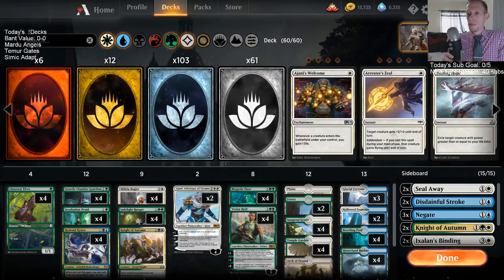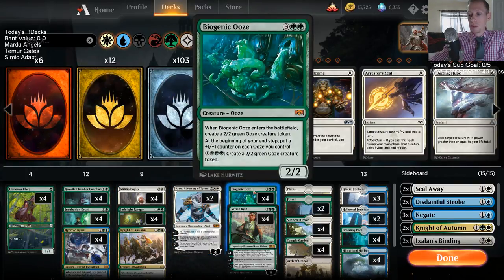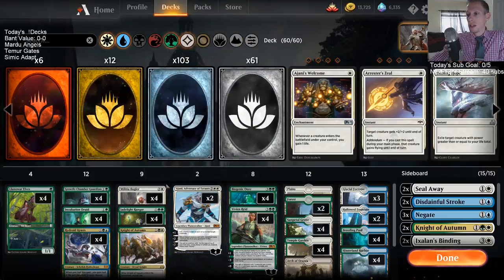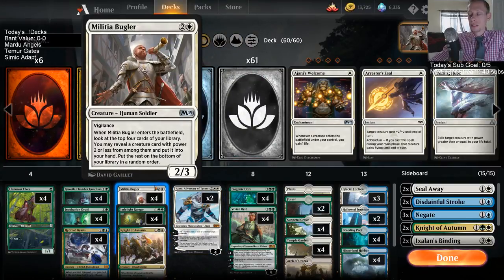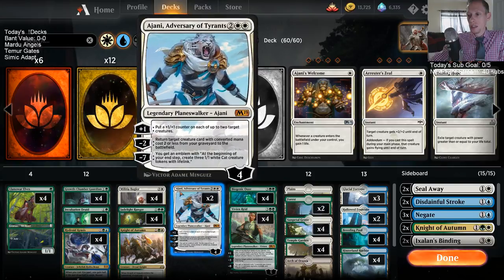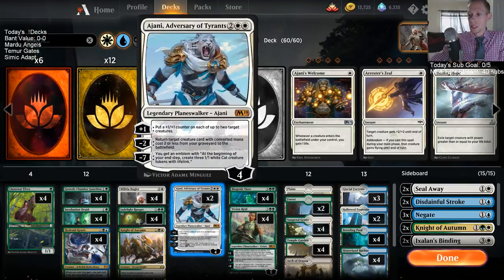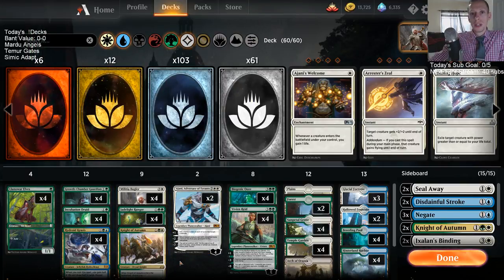Through that league, cards like Bugler, Ajani, and Biogenic Ooze weren't necessarily amazing — a lot of that was against Izzet Drakes where ground creatures aren't as impactful. Ajani is a card that may not need to be in here. Same with Growth Chamber Guardian — it wasn't very impressive. We're thinking this might need to turn into the explore package with Branch Walker and Wild Growth Walker.